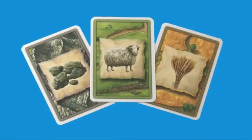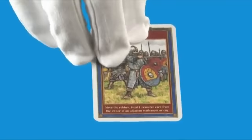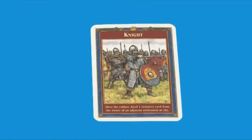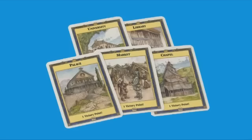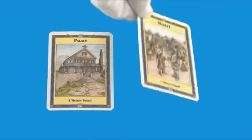Development cards cost one ore, one sheep, and one grain each. These are cards that will give you some special benefit. Usually, you may only play one development card per turn and not on the turn that you buy the card. There are five victory point cards in the deck. These stay hidden until you have enough points to win the game with them. These are the exception to the one per turn rule — you can play as many of these as you want to win, even if you bought them on the same turn.